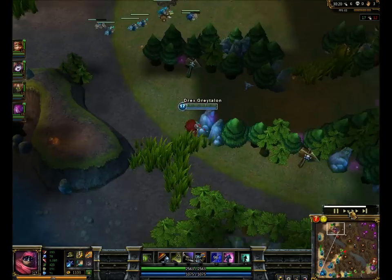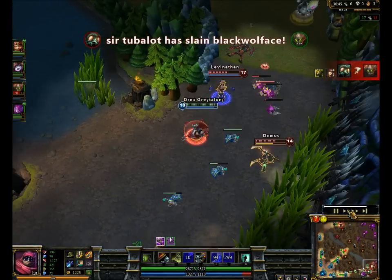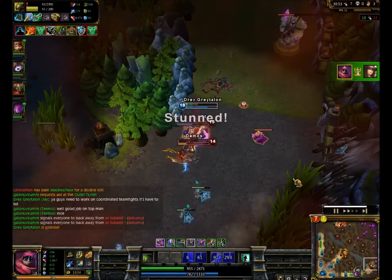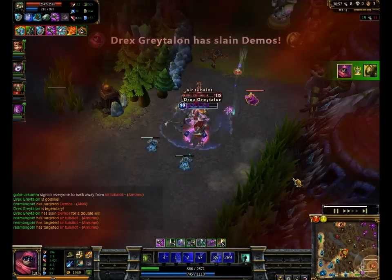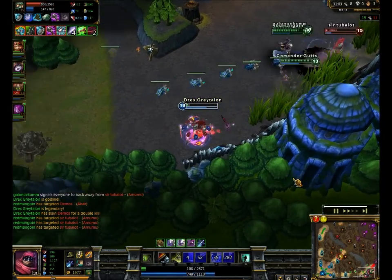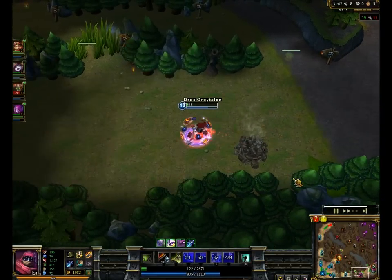I go ahead and take the red because I'm awesome. Then I go ahead and 2v1 Akali and Caitlyn because I can. I was about to die to Amumu, but then my AoE damage reduction, my stun, the bind, and Lulu's shield just saved my life — and they are amazing and I love them all.